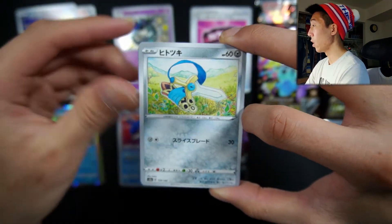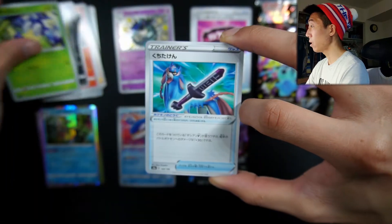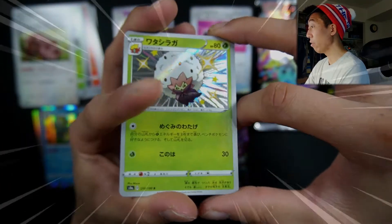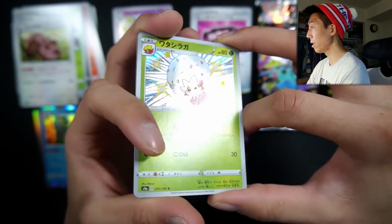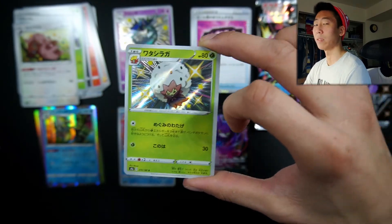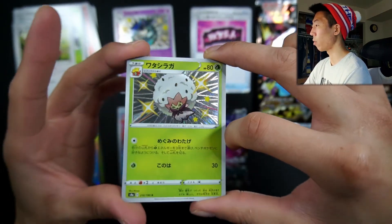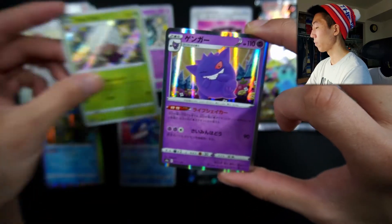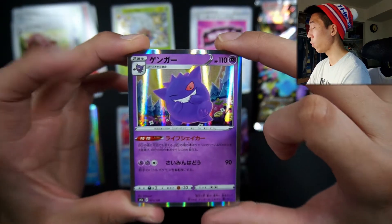Pack number three — we're starting off with a Spinarak, a Honedge, a Blipbug, a Rusted Sword, a Greedent. A Shiny Eldegoss! Very nice. I love the new design — before I think it was just a plain silver sheep, but now there's a Starburst pattern in the background for the Shinies, very nice. Oh nice, we actually got the special Gengar artwork — I believe we got this Gengar in the Allister and the B special Champions Path box.